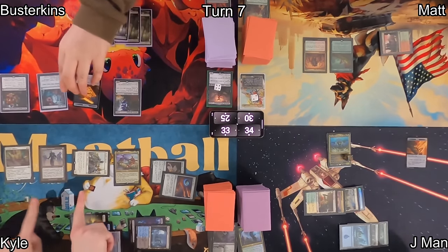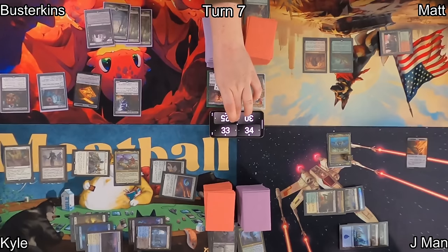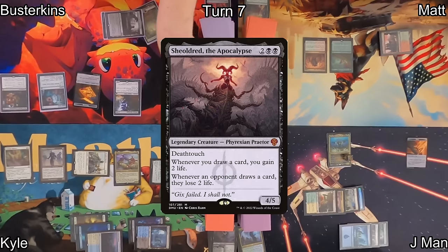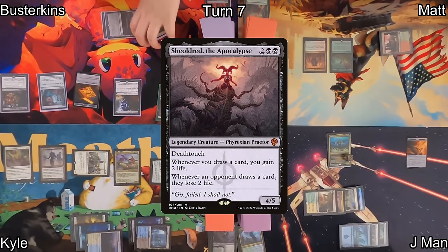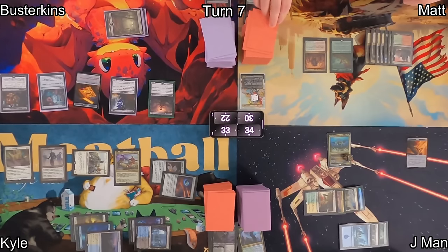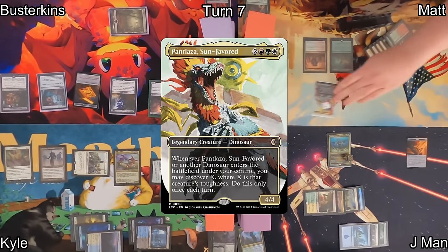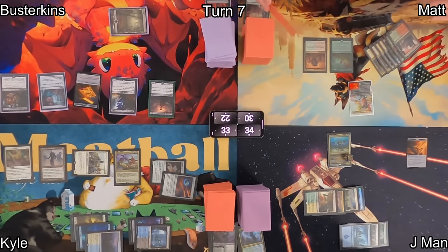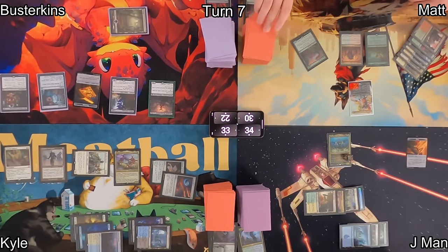On Busterkins' turn, he draws and Black Market Connections allows him to make a treasure token and draw an additional card, losing life. He casts his commander once again, Sheoldred the Apocalypse, mostly thanks to his Revenant making his swamps better. On Matt's turn, he plays his commander once again, Pantlaza Sun-Favored. When that enters, he gets another +1/+1 counter and starts discovering.